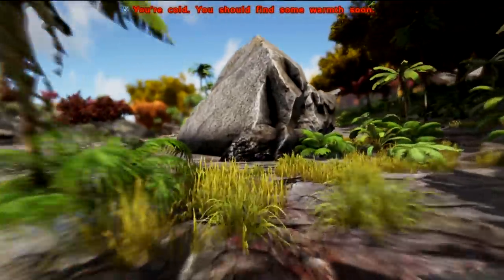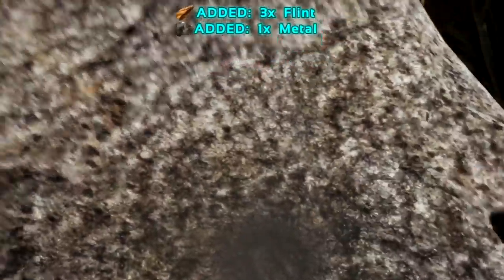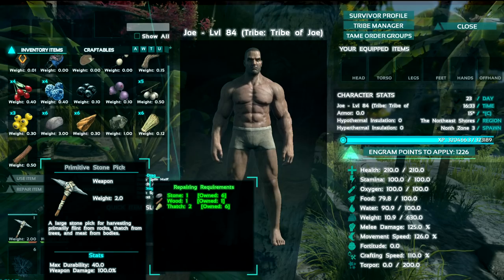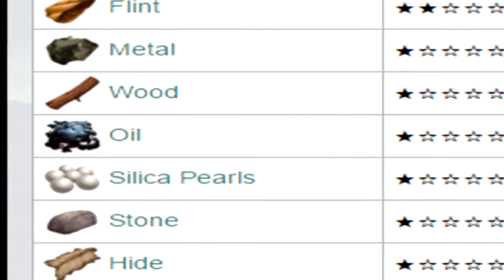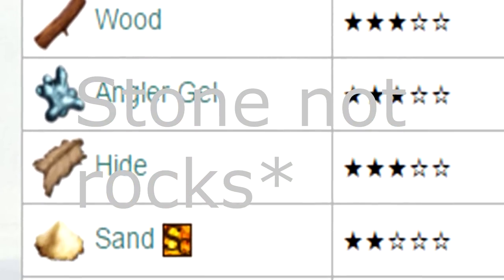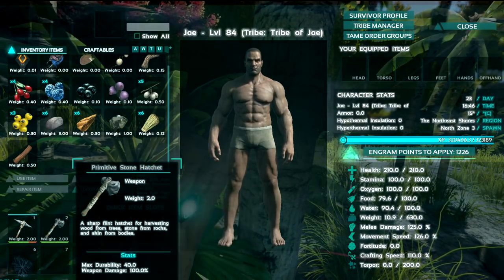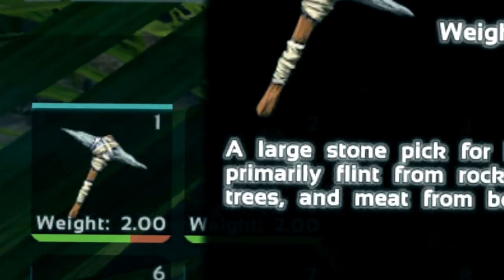After you've got your pickaxe, go towards a rock and hit it. What you'll get predominantly with your pickaxe from stone is flint. With the flint, you can create a hatchet. There's a big difference between the hatchet and the stone pick: the stone pick harvests rocks for flint and metal, whereas the hatchet gets rocks from stones. The hatchet gets more wood from trees; the pickaxe gets more thatch. The hatchet also gets more hide from dinosaurs, so use it for hide and the pickaxe for meat.